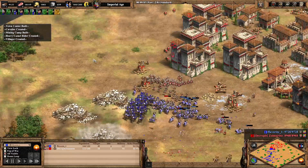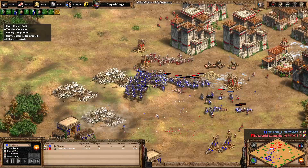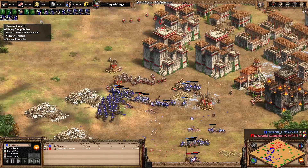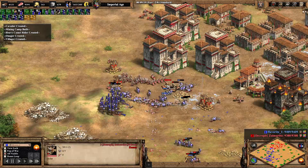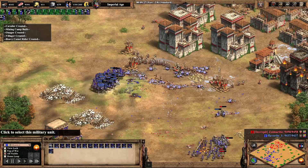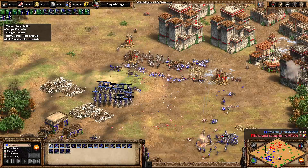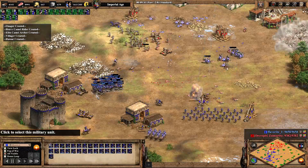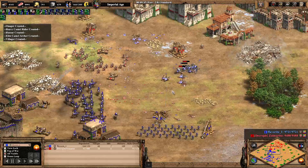There's a good engagement going on now and favorite does have the upper hand in terms of army size heading into this, plus a slight hill lead as well. He's going to snipe those onagers — it's a nice shot, but unfortunately he doesn't land another shot on that camel archer ball.